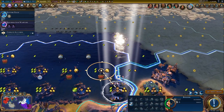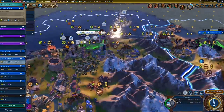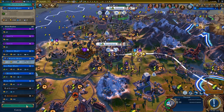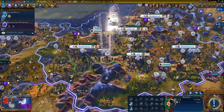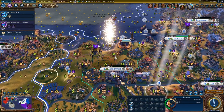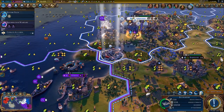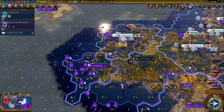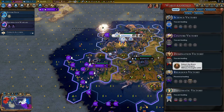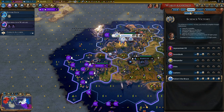The final civ I want to mention is Brazil. Courtesy of the Carnival Project and easy access to good district locations with all those rainforest bonuses, Brazil generally has a good float of great people. Brazil is great people focused, the Hermetic Order gets good bonuses for great people - they kind of go hand in hand. That will definitely help you in whatever direction you wanted to take Brazil in.